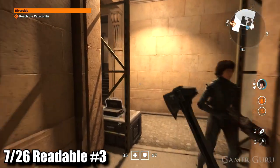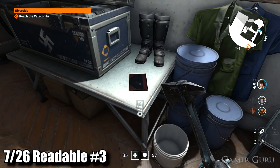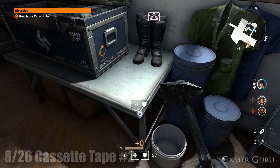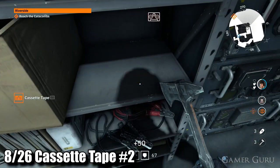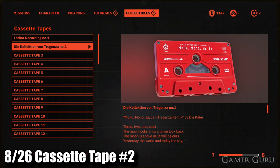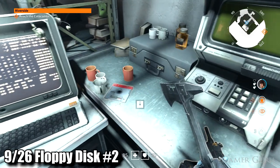Exit out of this little secret room. In the main office behind us we'll find the next readable collectible on the table — readable number three. Directly behind us on these make-do shelves we're going to find cassette tape number two. This room is really packed solid with collectibles. Directly behind us again on the main desk we're going to find floppy disk number two.